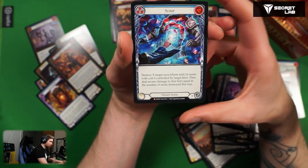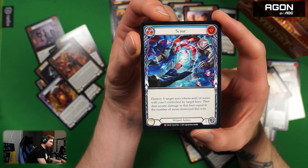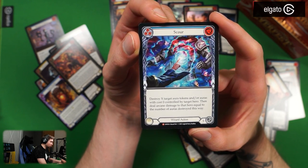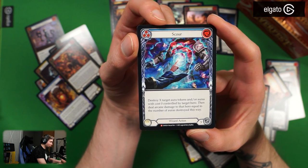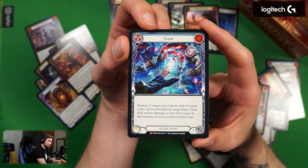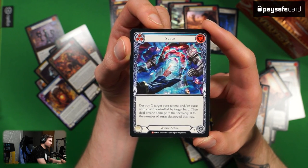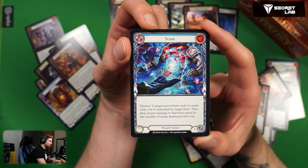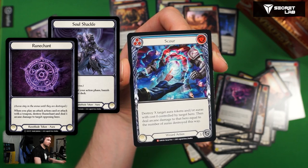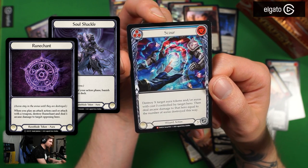First M card — let's go! Scour — X cost, blue. Destroy X target aura tokens and/or auras with cost zero controlled by target hero, then deal arcane damage to that hero equal to the number of auras destroyed. Frostbites are auras but to play this you need to destroy them so I don't think you can play it on your own frostbites. This is amazing against illusionists though — destroys all the Spectral Shields. Pretty neat card, and neat artwork.